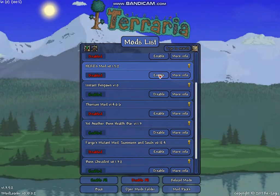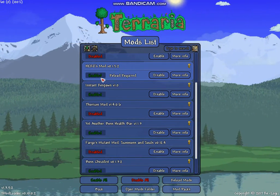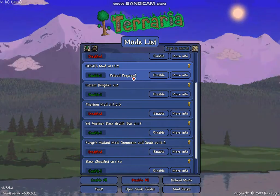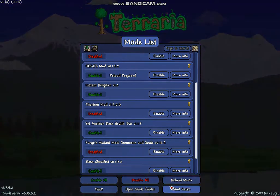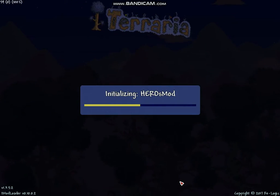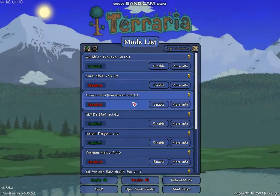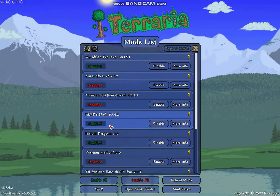I'm going to enable the Heroes Mod by clicking this button right here called Enable. Now it's going to be green with the word Enabled in it, and it says Reload Required. So I'm going to come down here to the button called Reload Mods and click that. Now if we go into the Mods section, the Heroes Mod is now enabled.